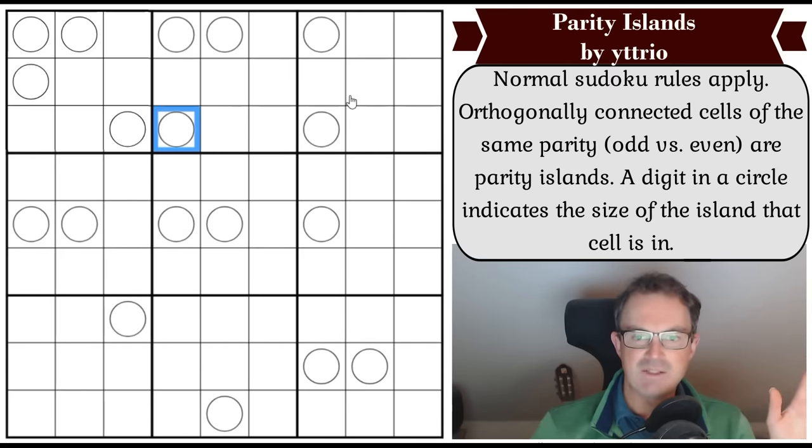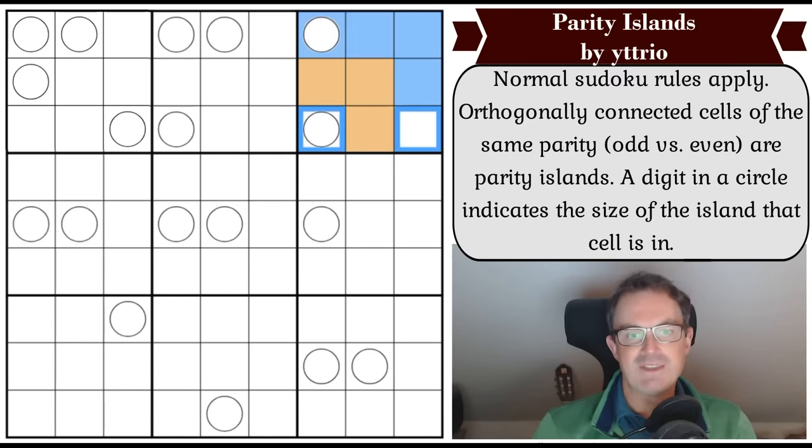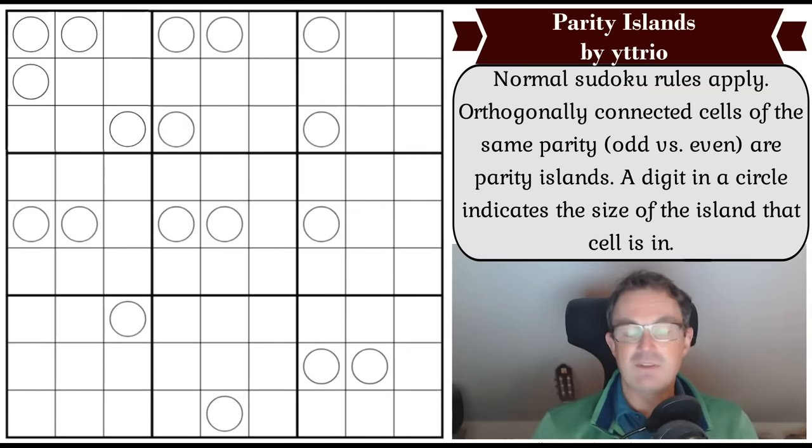So imagine if those three squares were odd. We can only have four even cells in that box, so imagine all of those were odd and all of these were even - then into this circle you would write a five, because this cell is odd and it's part of a parity island of size five. And it's that simple. This has got a 99% approval rating on Logic Masters Germany.